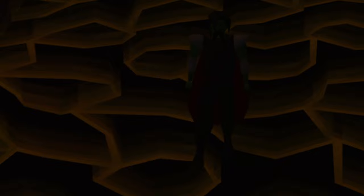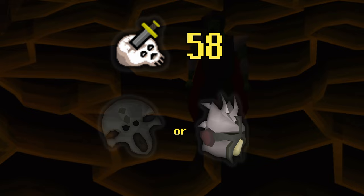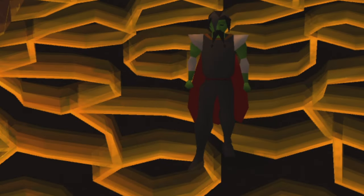For a bonus recommendation — one that I highly recommend — is 58 slayer. This is so you can get and imbue the black mask. If you'd like to, you can do some point boosting as well to get a slayer helm, and that is probably the best in slot item you can use at the fight caves.